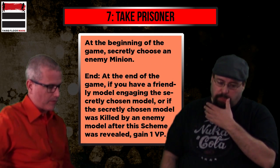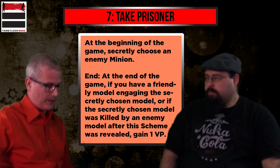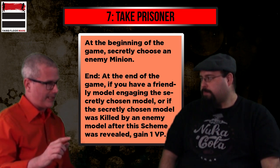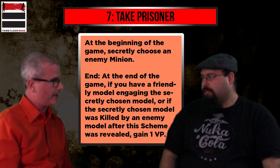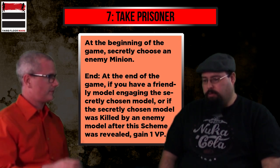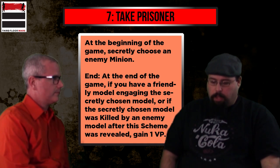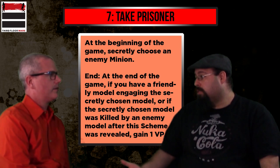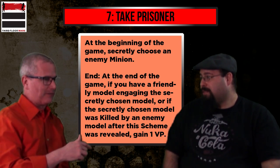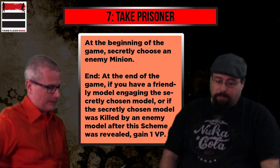End condition for Take Prisoner: if you have a friendly model engaging the secretly chosen model, or if the secretly chosen model was killed by an enemy model after the scheme was revealed, you gain one victory point. That clause exists because killing the target to deny the scheme is a classic tactic. This says you can't do that — if you kill the target after reveal, your opponent scores. So if you're playing against this scheme, you just have to get out of there. And sometimes that's just not easy to do.